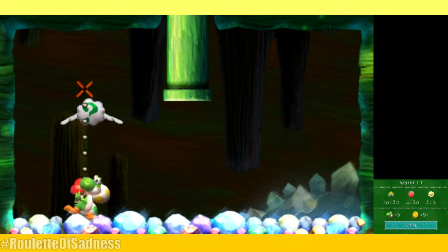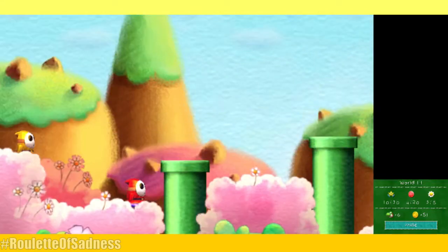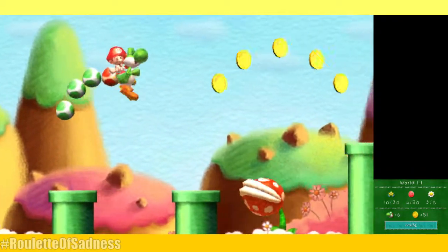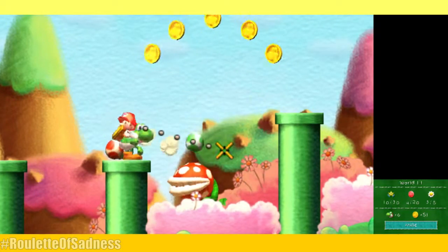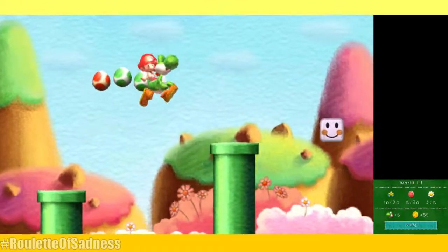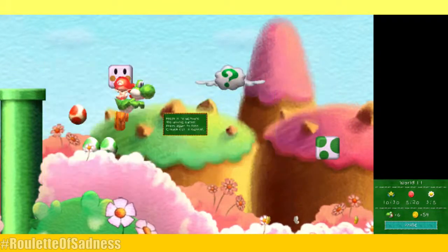When I was testing, I actually missed this area. The controls are exactly the same: you use your tongue, you can jump, do the little hover, and throw eggs at enemies. Apparently it is easier to get extra lives in this game — you will see why in a second.